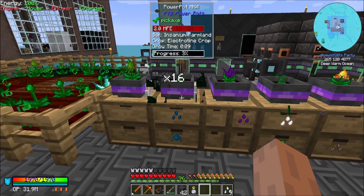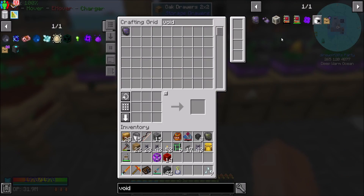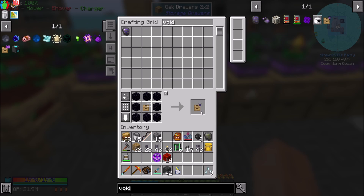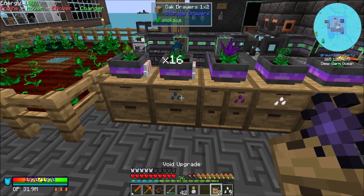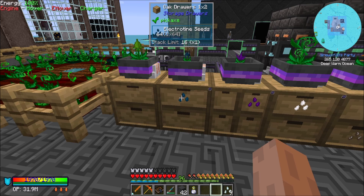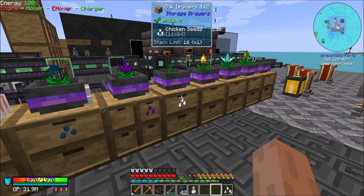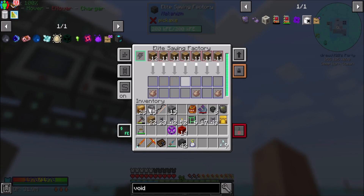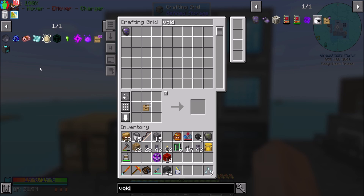And we've got the electrotine for when we need it. I should probably void upgrade these two on the bottom, because they will eventually fill up with crystal shard and electrotine seeds, and that would be bad. So if you have seeds that you're not processing or handling, you need to void upgrade them. Be prepared. You're doing the sawdust thing, you're doing the crate thing — that's another item knocked off the list.